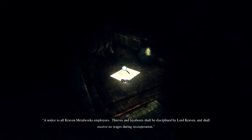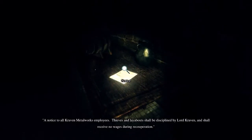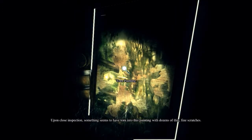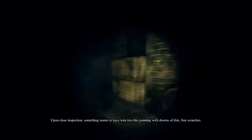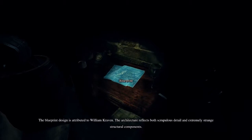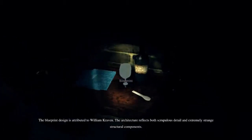Let's head to the wine cellar. Notice to all Craven Metalwork employees — thieves and layabouts shall be disciplined by Lord Craven and shall receive no wages during recuperation. Okay, got it. So this is the wine cellar. Hello? Torn painting — upon close examination, something seems to have torn into the painting with dozens of thin, fine scratches. Oh, great. Blueprints — the blueprint design is attributed to William Craven. The architecture reflects both sculptural details and extremely strange structural components.